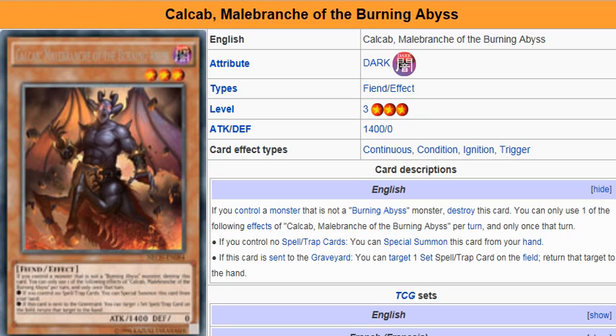So instead of having a card that is going to destroy spells or trap cards, this one just bounces set spell or trap cards. I think it would have been helpful if they made it so you were able to bounce any set card, but that's just my opinion. I think it would have been more helpful if they did that.